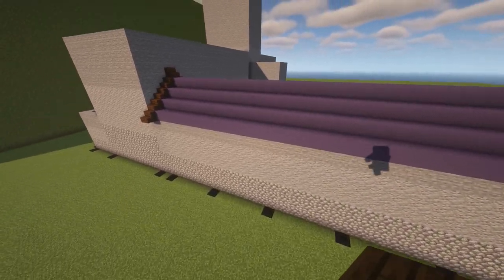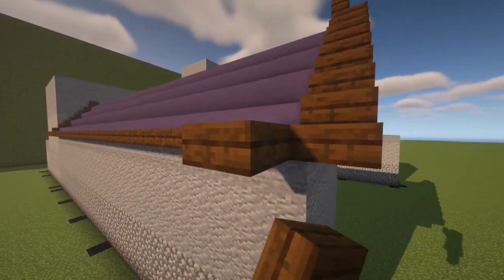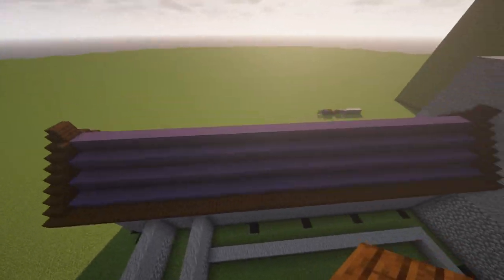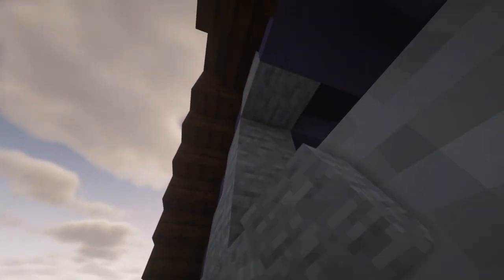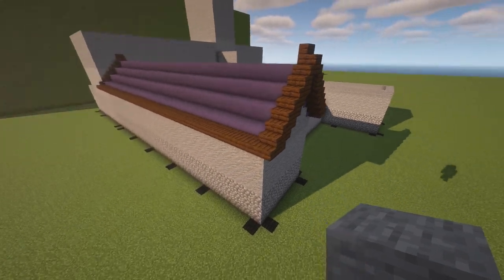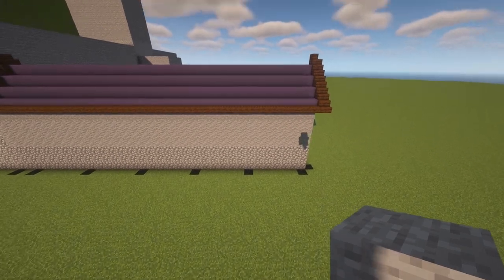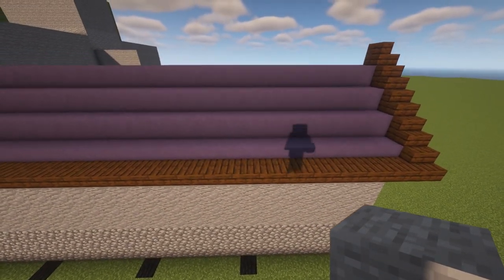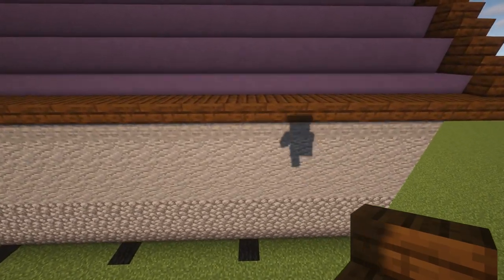Now we're going to take a dark oak slab and fill the roof to the other side and on the other side as well. We can fill it here with stone quickly. Where the black wool markers are, there will be a stone brick column, and above it there will be a roof line made with dark oak stairs.